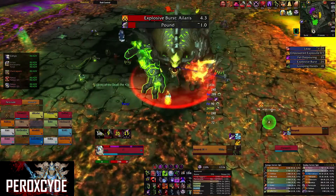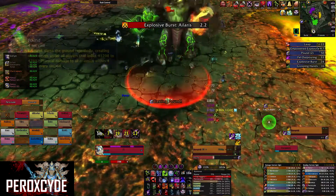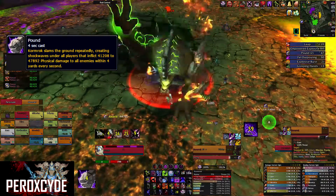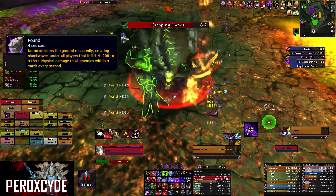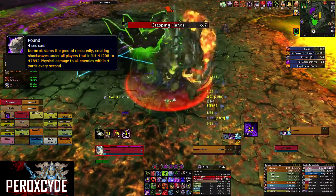Cormrock also does another ability apart from the empowered ones called Pounding. For this ability you want to make sure you're spread 4 yards from each other — that's pretty much the best way to counter it.